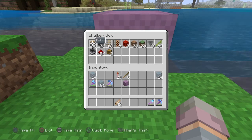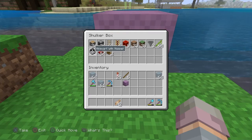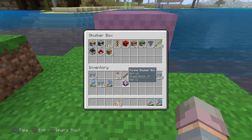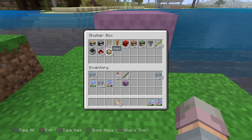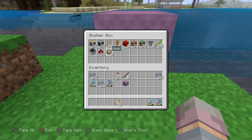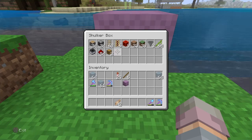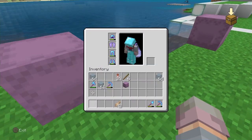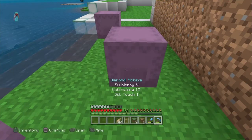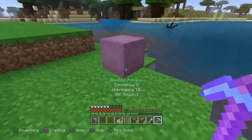You'll need a few hoppers — two is probably enough, I've got three. You'll need bamboo to plant, so at least 24. You'll need a hopper minecart, the same number of redstone dust as observers, and chests. I'm going to be using a shulker box, but you can also use regular chests. So those are all the things that you'll need.